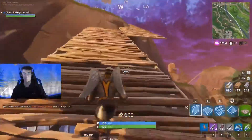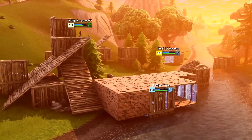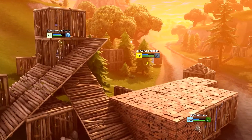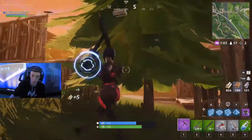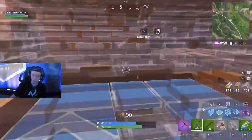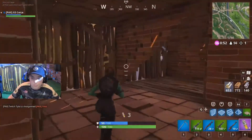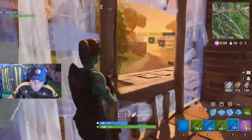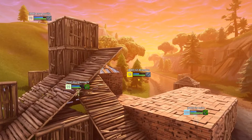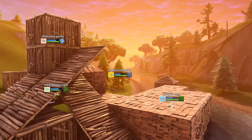Jaymonka from FaZe out here trying to rotate southeast. This ramp was already built, so he didn't have to waste materials — a good option in competitive games like this. You don't want to burn through resources, because in late game you're going to need to take advantage of turbo build and keep a layer of defense between you and your opponent. Look at this: 650 wood, 770 brick, 140 metal — he's sitting on a ton of materials, in a build engagement with Morgoth, who is currently our first-place player.